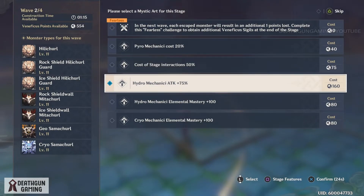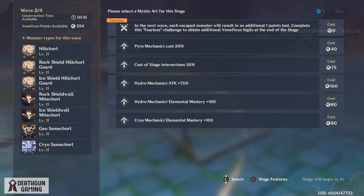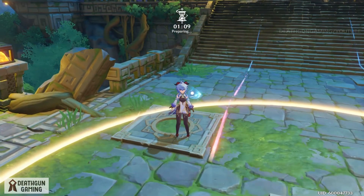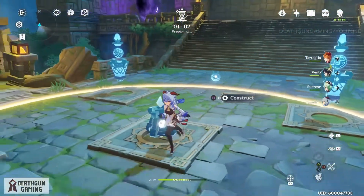Here's another tip: you see this fearless challenge? It says in the next wave each escaped monster will result in an additional one point lost, but you can complete it to obtain additional beneficous sigils at the end of the stage. If you see this fearless challenge on your first wave, do not accept it. It's going to pop up a big monster and you don't want that early. Just focus on the first stage on building your towers, and on the second stage you're going to be a lot better.